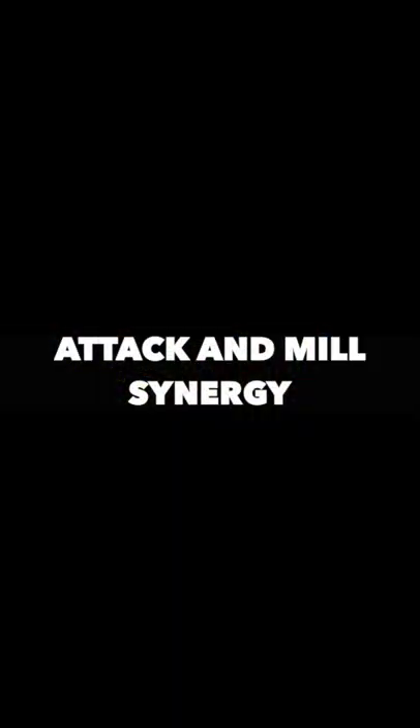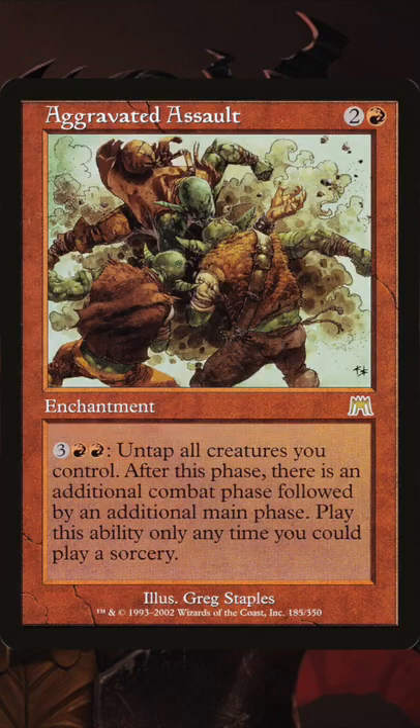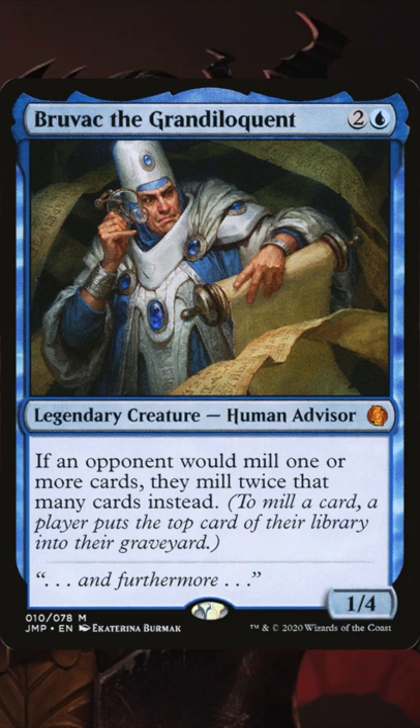Next up is attack and mill synergies. Haste is obviously going to be very good here so you can attack right out of the command zone. Extra combats and extra turns are also going to be helpful, and Bruvac is going to double up that mill for you.